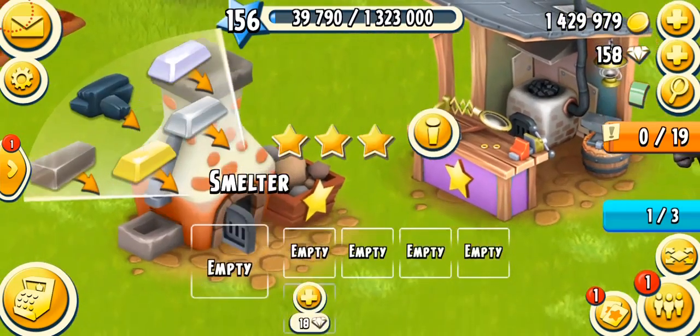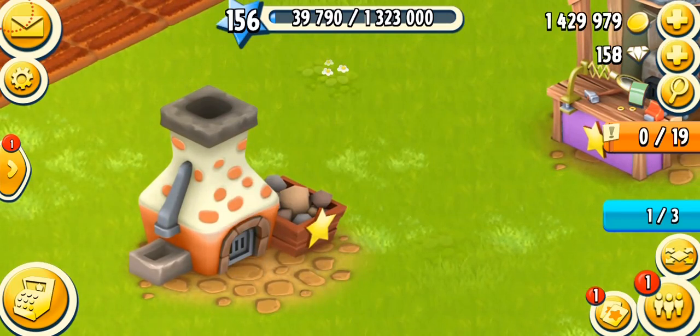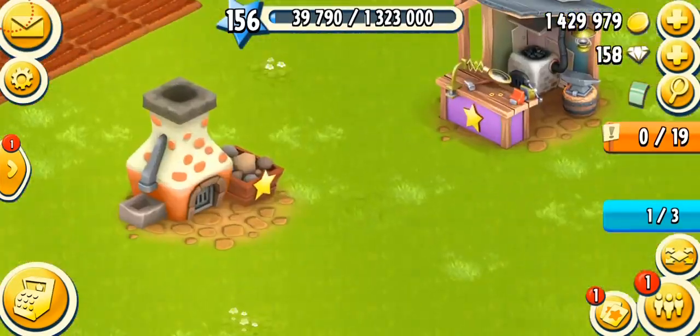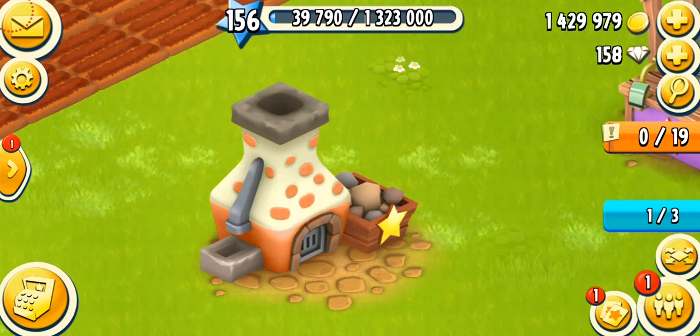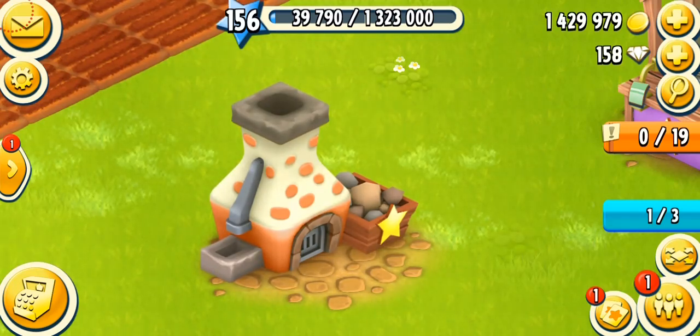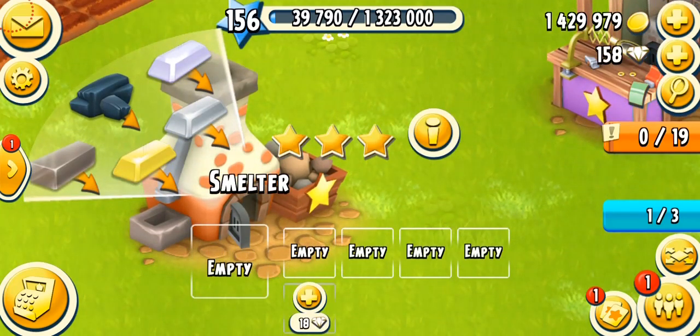Alright, my fields are done. Let's come back to the machine. Here you can see this is the smelter — it unlocks at level 24. In the game you can get up to five smelters. This one looks like a brick furnace with a little chimney at the bottom, and on the left and right you can see ores. A very pretty design — a round of applause for the Hay Day designers.